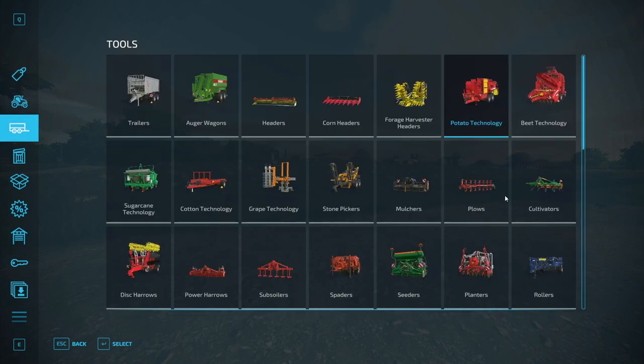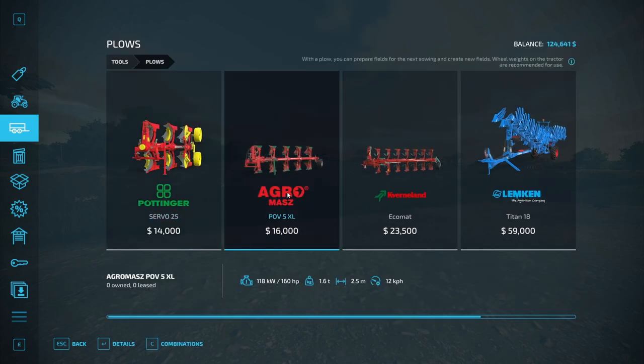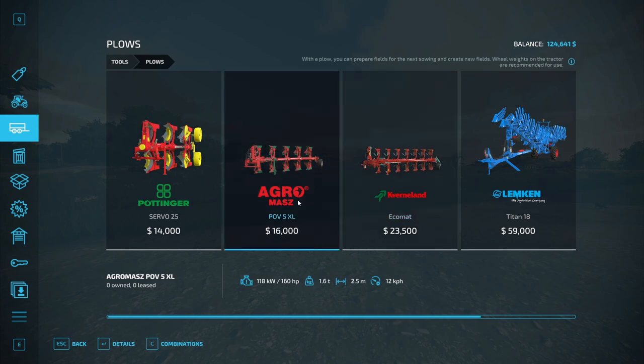We also need a plow. I probably want to buy and not lease this. It has a 3.5 meter working width, this one has 2.5 for just $9,000. I changed the currency to dollars because I realized that the map we're on is actually located in the US, so it only makes sense that we go with dollar currency.